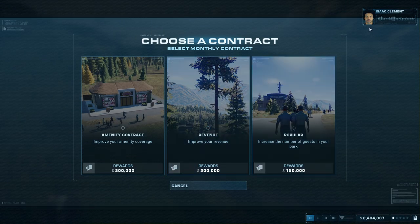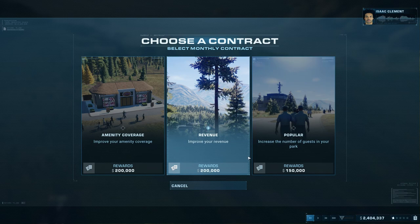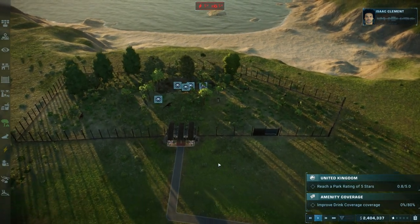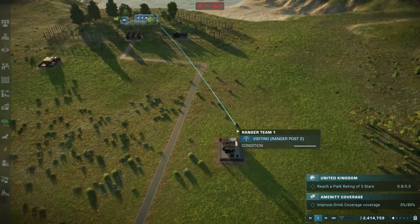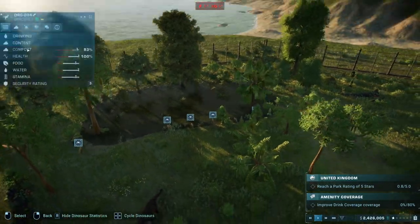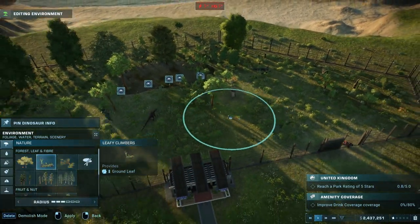We've got challenges we need to do in challenge mode. We can pick our objectives — I think maybe we should do the immunity coverage one, which involves putting guest buildings in and we're going to be doing that relatively soon. Happy guests are repeat customers so let's keep them as comfortable as possible. We just need to make our drink coverage 80% — we'll handle that in a bit. But first we need to make sure our dinosaurs are happy. We've assigned the ranger team and they're probably on their way already to check them out. It would help if we can make the habitat bigger but for now we just do what we can.